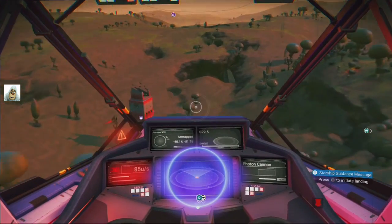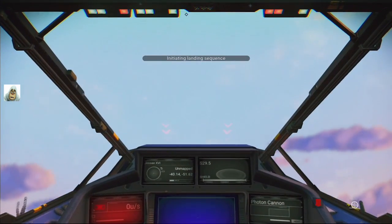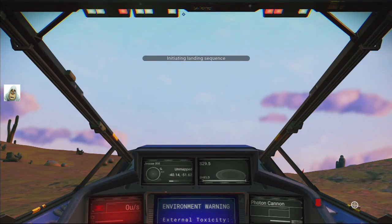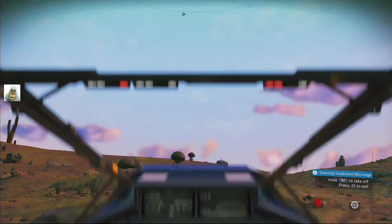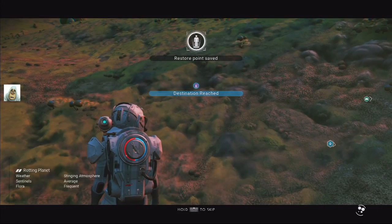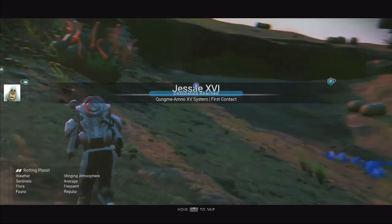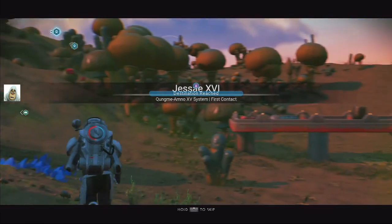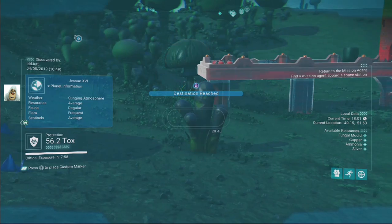Let's slow down a bit so we can see. We'll land here. Let's find out whether we've got a dangerous planet or not. Stinging atmosphere - average, frequent and regular. Let's do a scan sweep first.